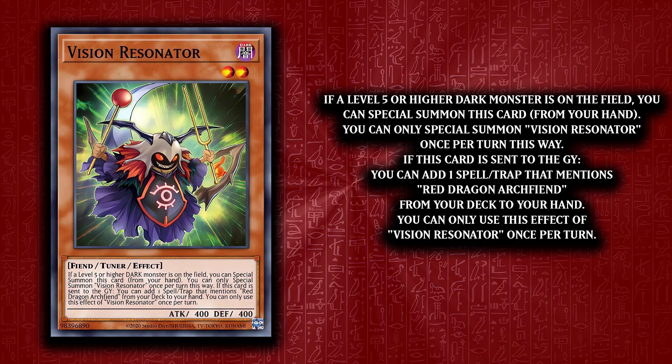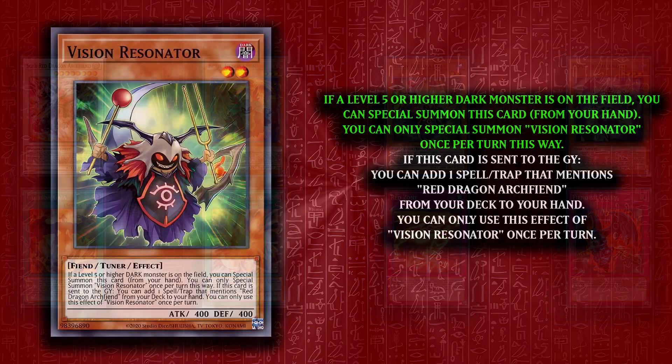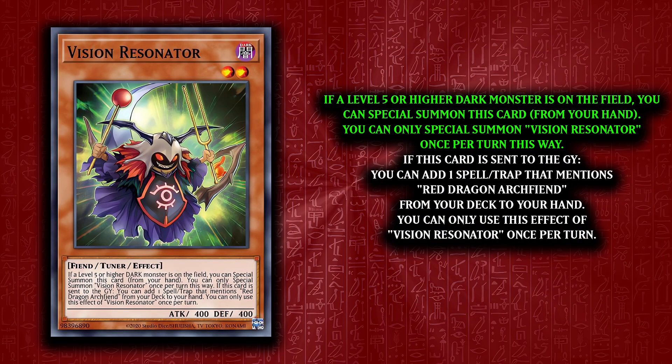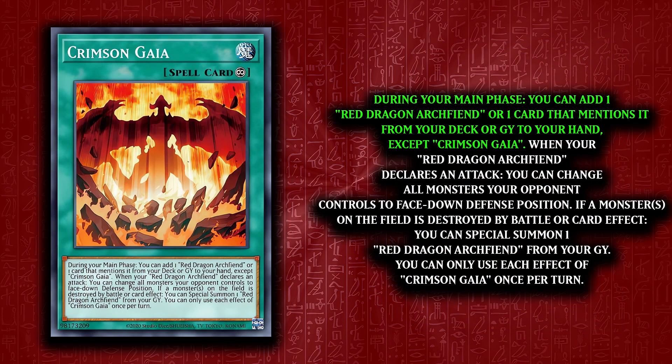Vision Resonator is the target for Bone Archfiend's effect — when it's discarded, you can add one card that mentions RDA to your hand from your deck. This includes all four new spells and traps and Soul Resonator. You can also special summon Vision Resonator if a level 5 or higher dark monster is on the field. As for the spells, there are two new ones. Crimson Gaia allows you to search one card that mentions RDA per turn, or grab it from the graveyard. It also lets you flip all monsters your opponent controls face down when RDA attacks, and this can wipe up to six monsters in one attack.